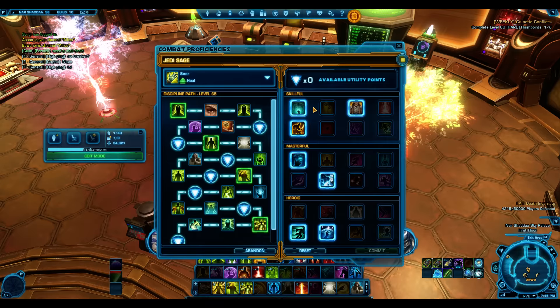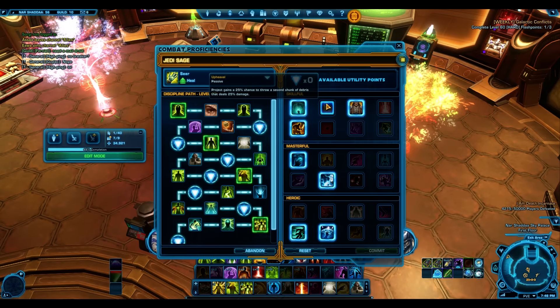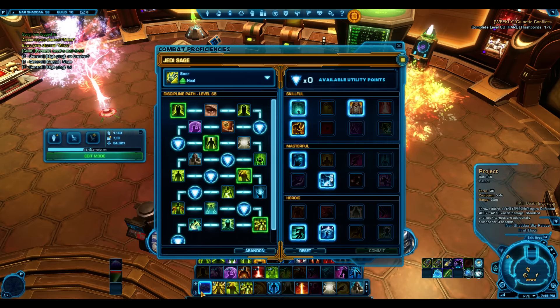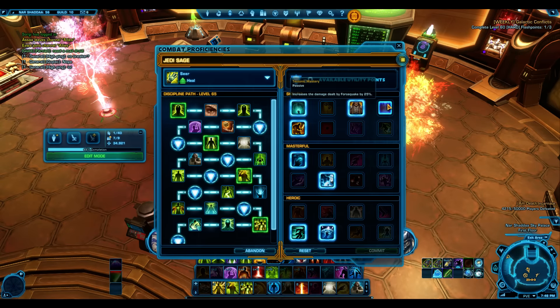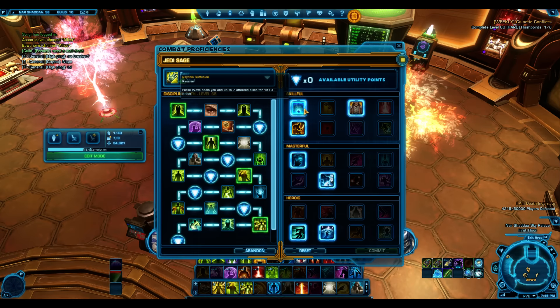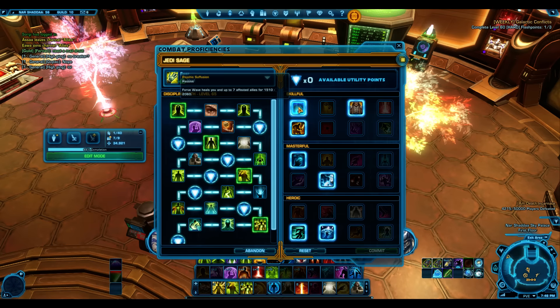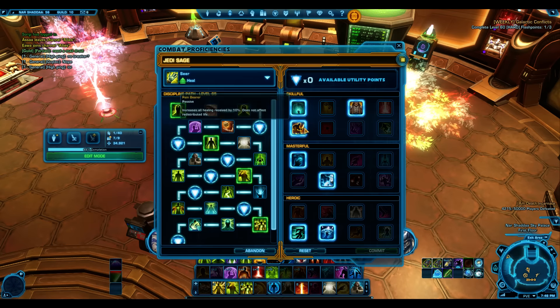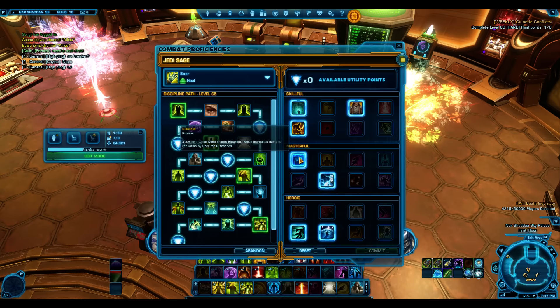Upheaval gives a 25% chance to throw extra debris with Project for single target. Tectonic Mastery is an option too. Generally Psychic Effusion - it's a small heal from Force Wave that doesn't do a huge amount, but it's better to have it than not.